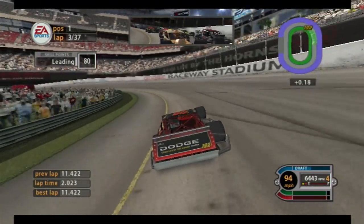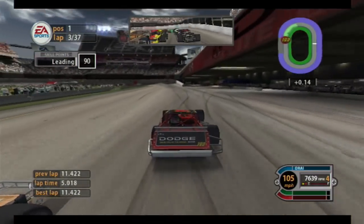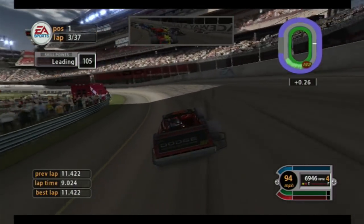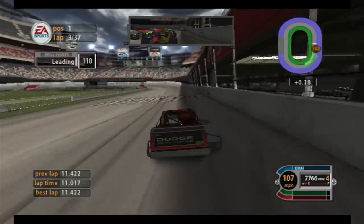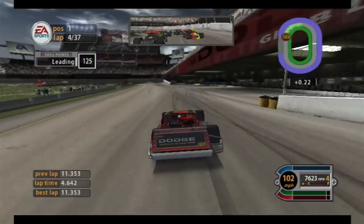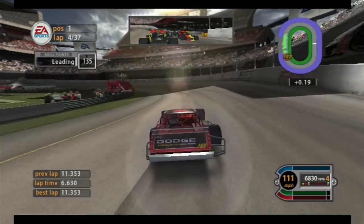This is a really cool track. It's a stadium - there's a football field on the infield, and the pit lane is underneath the grandstands on the outside of the track. Like I said, this is definitely one of my favorite fantasy tracks in this game.